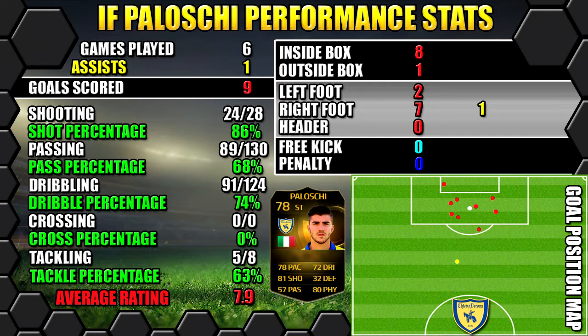So let's have a look at Polosky's performance stats. In 6 games he managed to score 9 goals and get 1 assist. All stats are on the left, goals are on the right, and the position map shows you where the goals were scored and his assists were created as well.